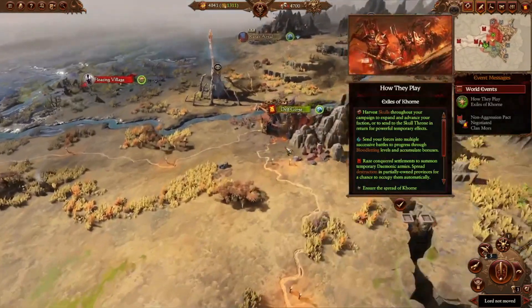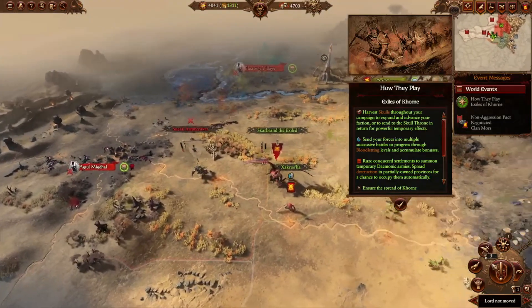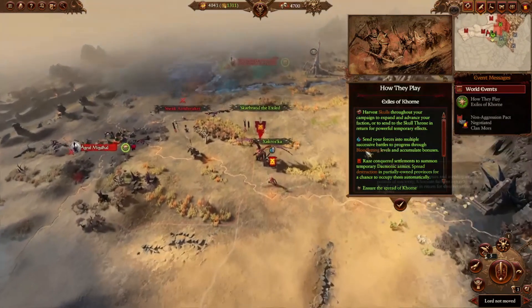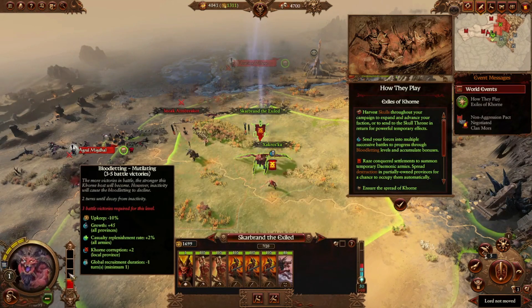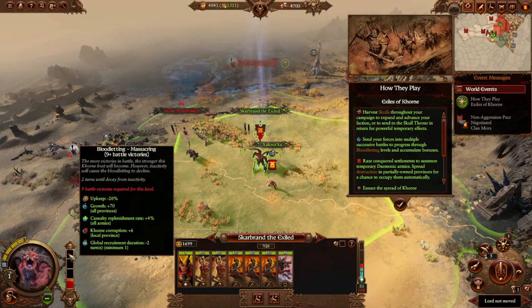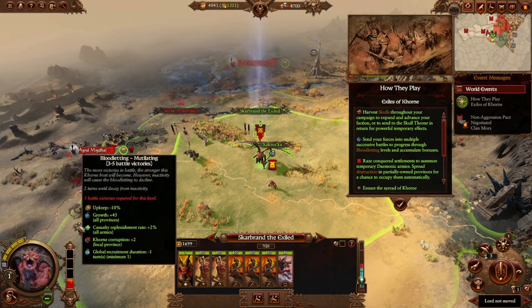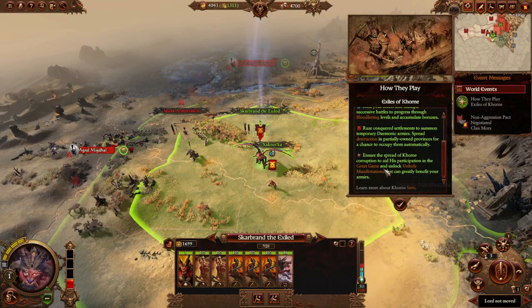How Khorne plays: you're going to harvest skulls throughout the campaign to expand and advance your faction and ascend to the Skullthrone in turn for powerful temporary effects — which is your technology tree. Send your forces into multiple battles to progress through bloodletting levels and gain faction bonuses. By defeating enemies you level up bloodletting, which gives better faction effects. The more you kill and destroy, the less your upkeep is, and global recruitment costs go down. If bloodletting falls, you start taking negative effects, so you always want to be very aggressive with Khorne.